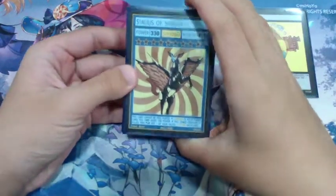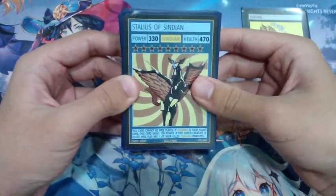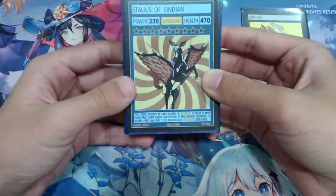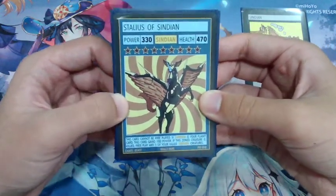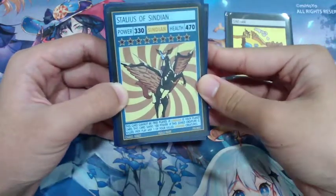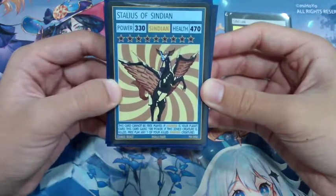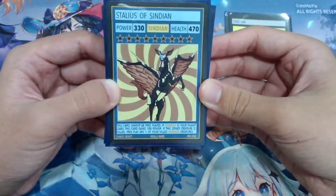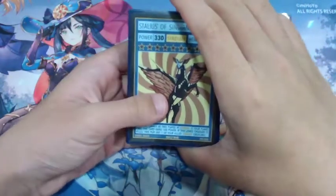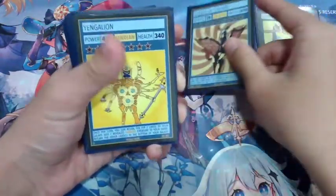We have Stelius of Sindian. This card is not exactly required, however it's a really good card with really high stats. It costs nine stars and is a 330/470. The ability is where this card really shines — if Sindian is our planet card, Stelius of Sindian will gain 100 power making it a 430/470, which is really high. Then if the zone creature is killed, you free play one of your killed Sindian creatures.